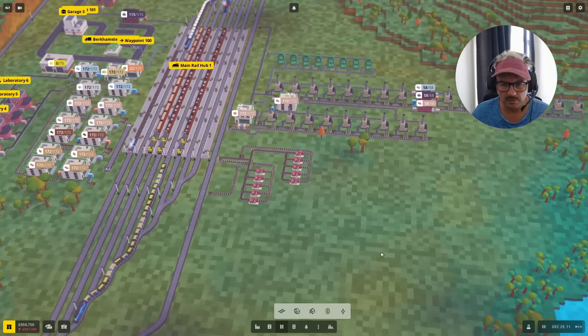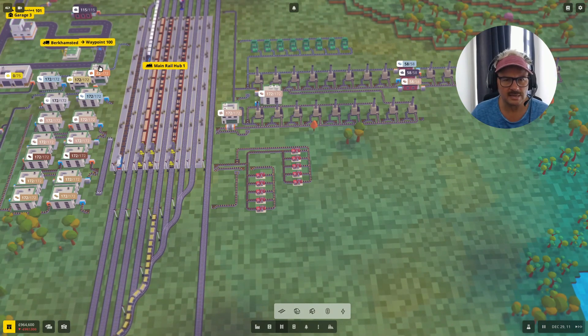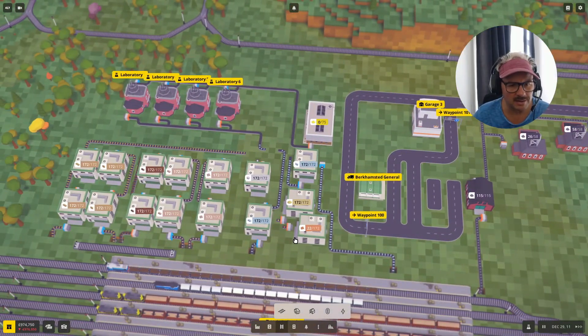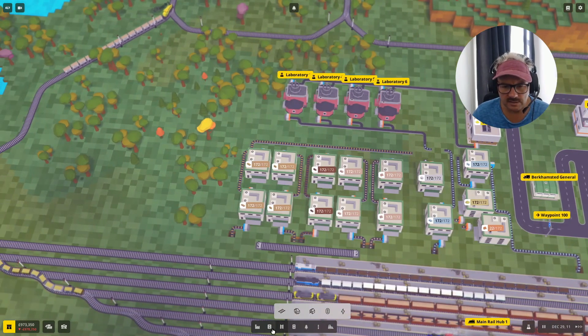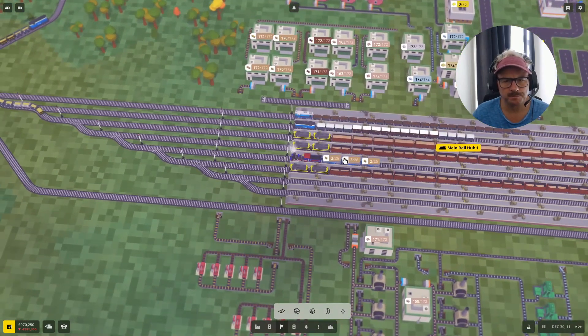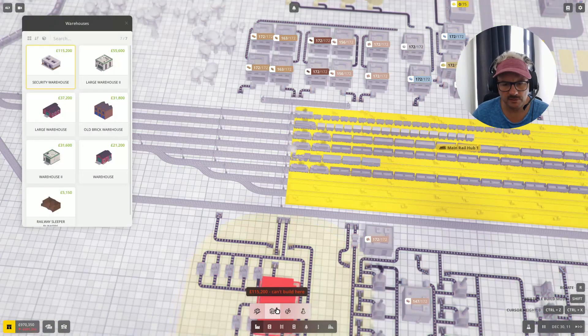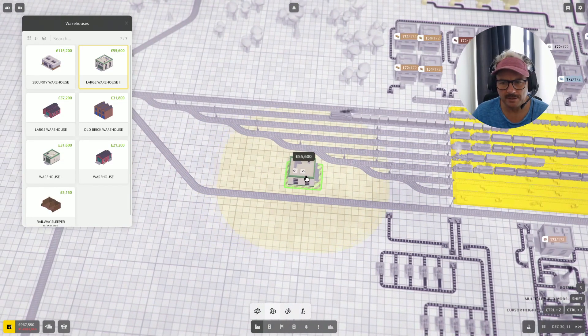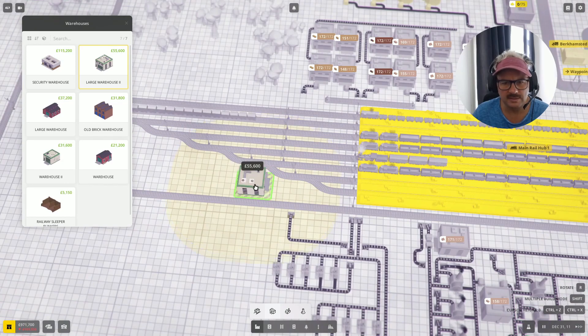We want copper bars. Copper comes into here and we're going to want copper bars. So we've got regular copper coming off the train and into that. I'm going to try something here because we're not using this space. Let me try a large warehouse — if I put this guy here he's in reach of the train. Let's stick him there.